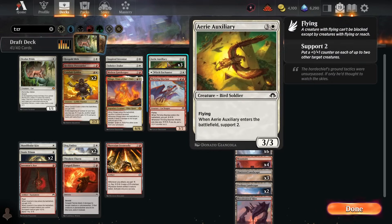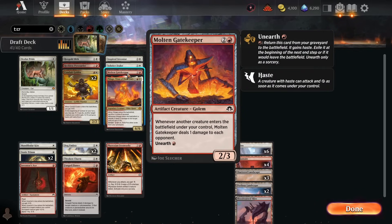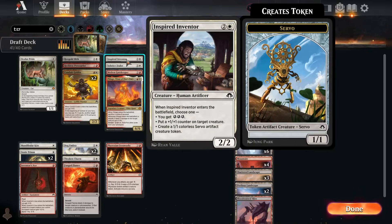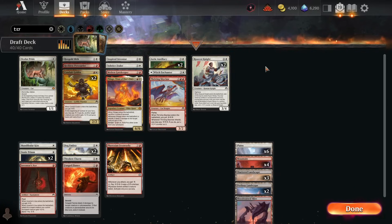I'll drop one of the three Auxiliaries, or maybe the Gatekeeper — it's pretty filler. We're not really a token deck, just a 2/3 body. The Unearth still feels solid on it though. Yeah, I'm still going to cut an Auxiliary. But that is going to be the final build of the deck.